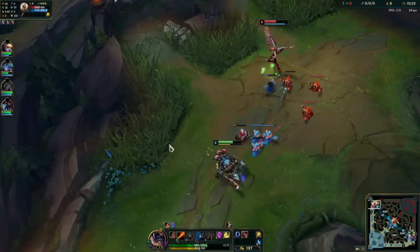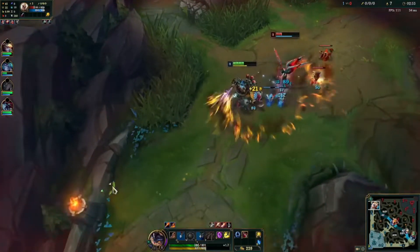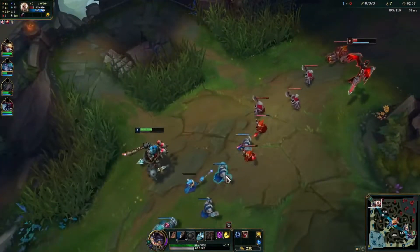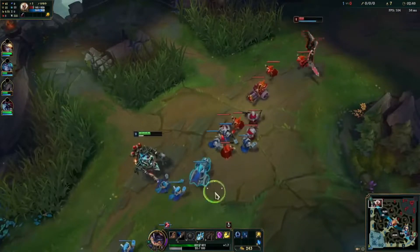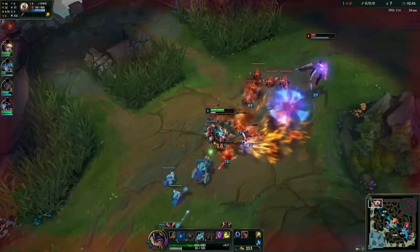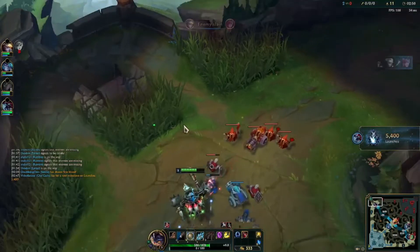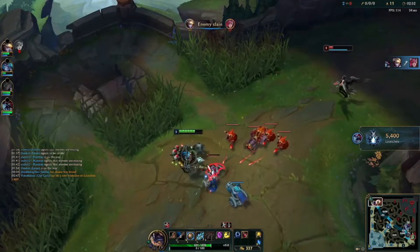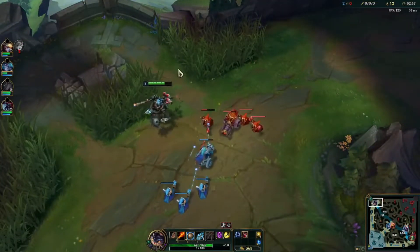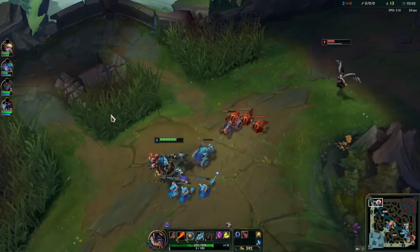So the thing about Rumble is you have to kind of keep his heat stable. The little bar at the bottom basically determines his heat. We actually got both of his potions out as well. You want to keep that heat like mid if you can, because it'll basically increase the overall pressure. When it gets overheated, that's when you really want to lay into them, but you are pretty much vulnerable for a little bit as well.